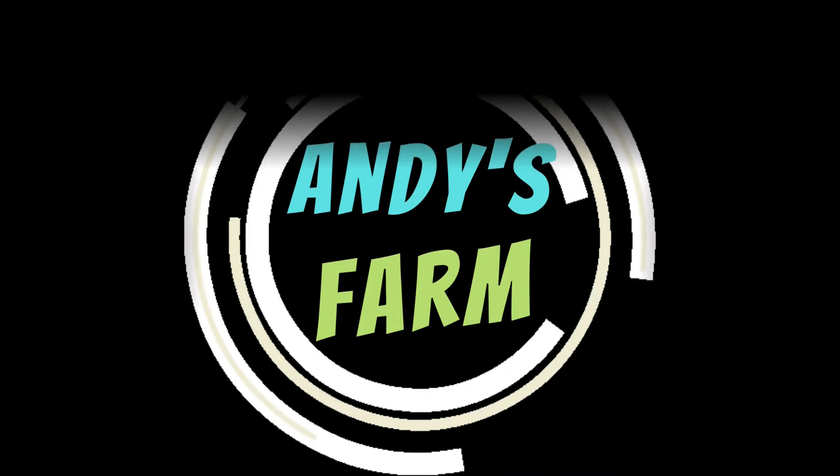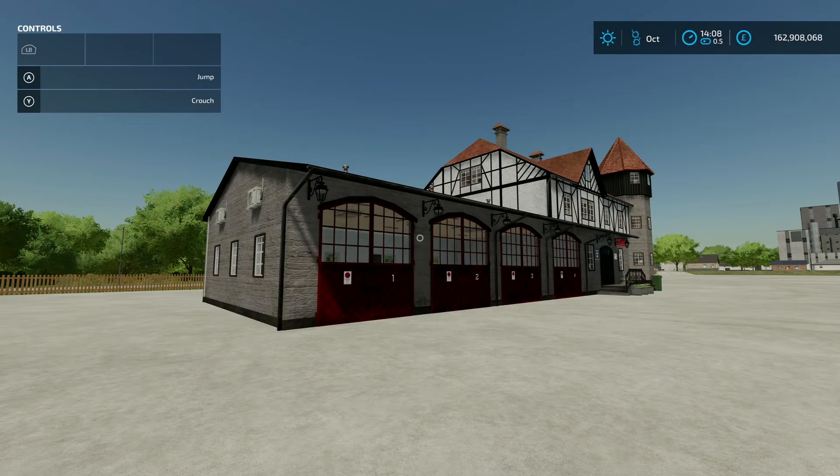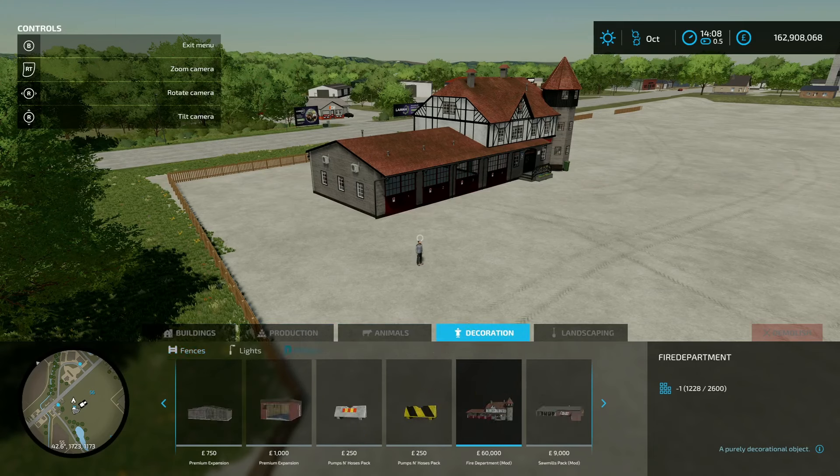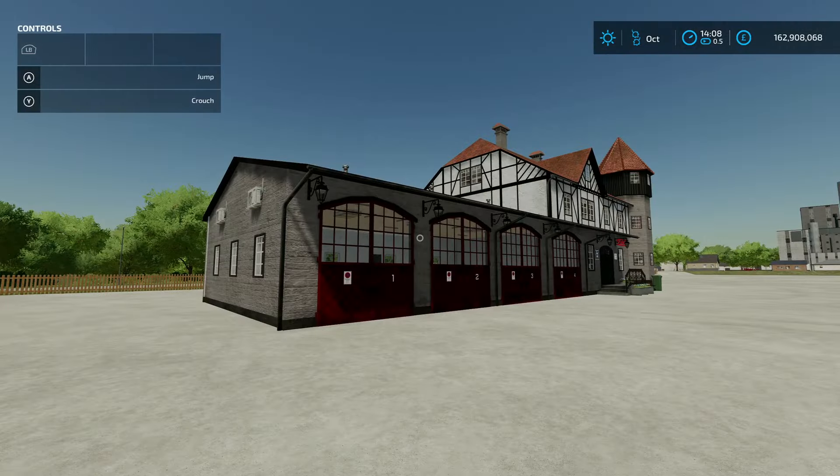Alright farmers, it's Thursday the 18th of January and we're back with some mods. First up is the Fire Department by Bernie-esque — 9.77 megabyte on the download. You'll find it in the construction menu under decorations and others. It's 60 grand to place down, and it's a fire department as the name would suggest.